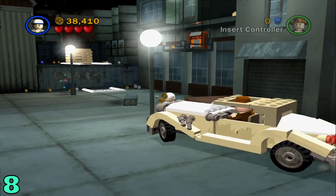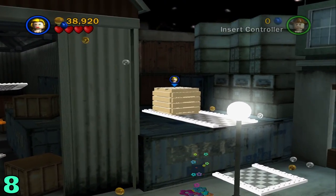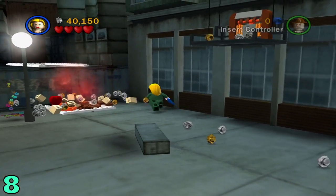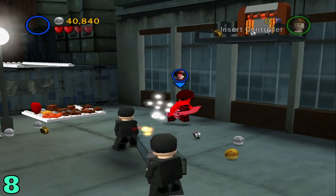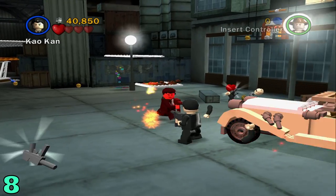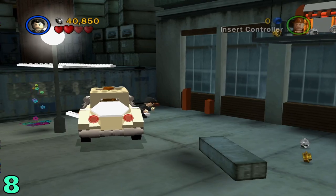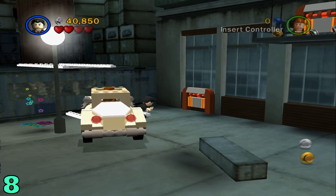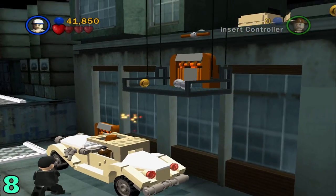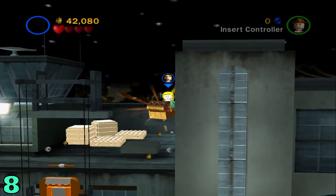Artifact number 8 will be once you get to the next area, after you drive the car. All you're going to want to do is jump up here, push this down. Switch to someone that can fight to deal with the enemies. Once that's done and this is built, switch to a small character that can go through here. Then hop up, switch to a high jumper, and you can hop up on this ledge and grab it.